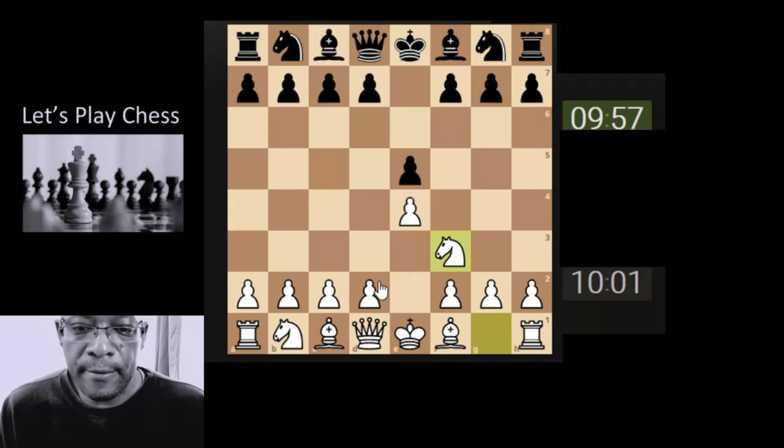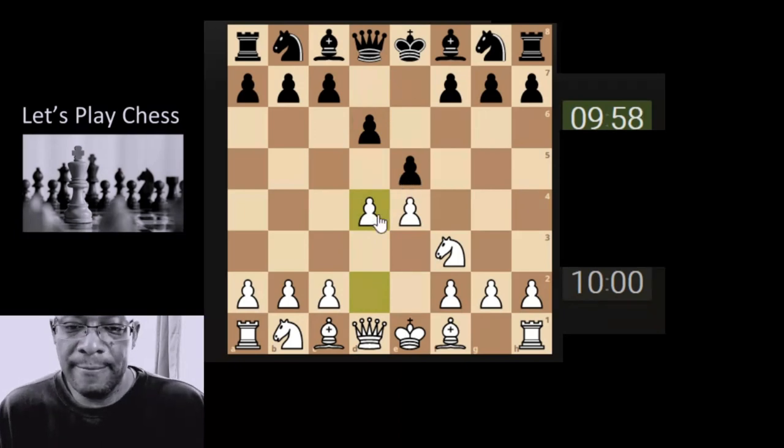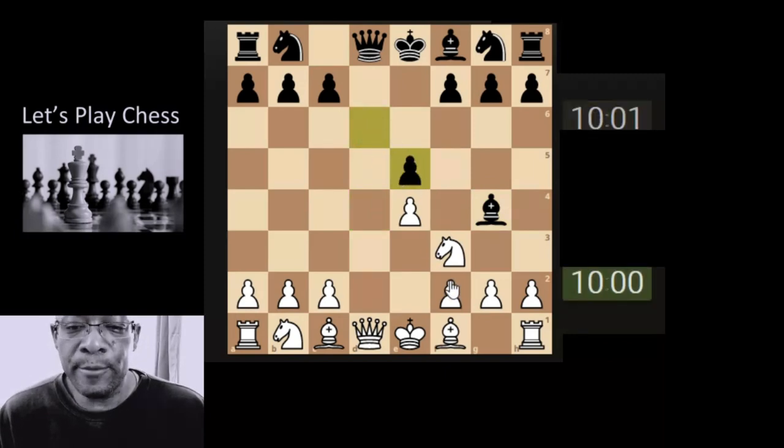Ten and three, see how we get on. They've gone for the small pawn maneuver. Let's see if we can open up the center. I've not seen this for a while — let's just take this pawn and take the queen off the board.